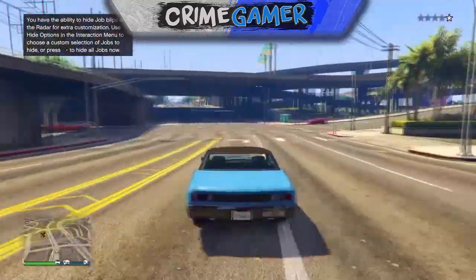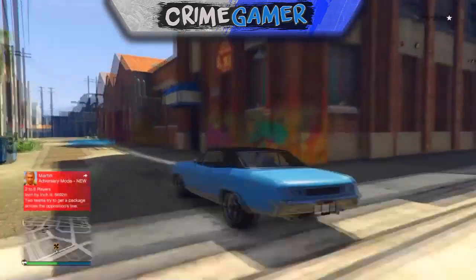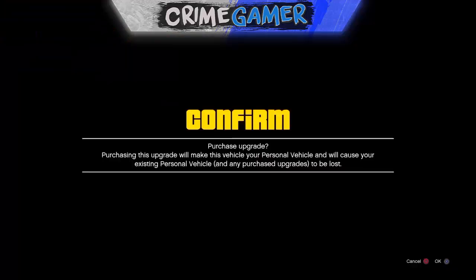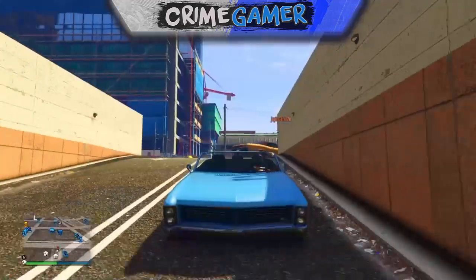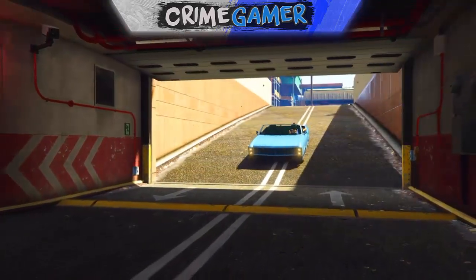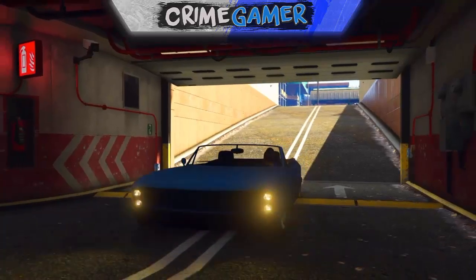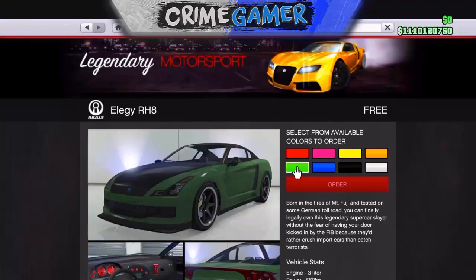Once you've given the Elegy to your friend, tell them to get a lowrider out. Lowriders will spawn quickly — it depends on your location. Once you've got the Buccaneer or any lowrider, take it into Benny's. You'll get a message asking if you're sure you want to upgrade this vehicle — hit yes. Your friend should get kicked out of the vehicle, so make sure you have communication between each other.